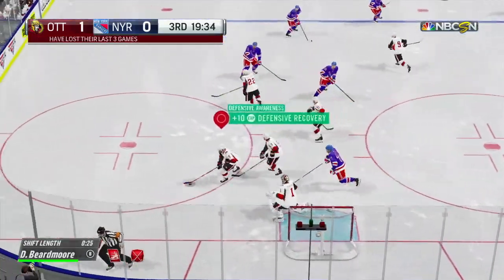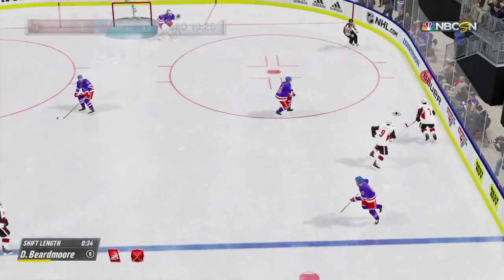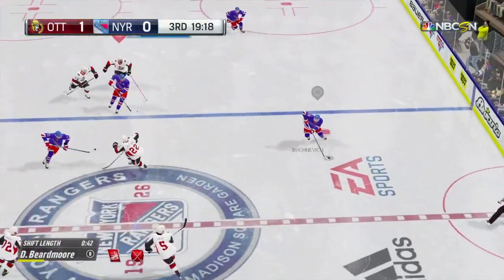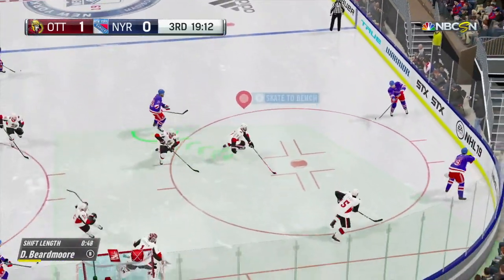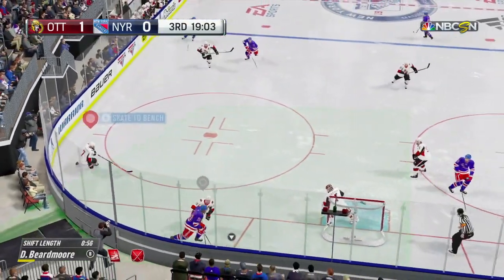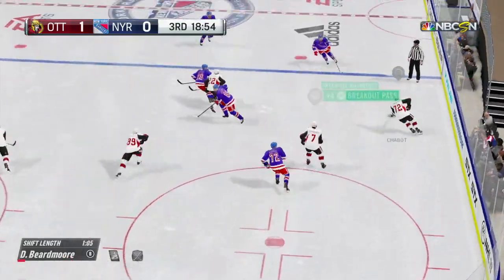Puck dropped, face-off won, and the winger stepped right in. Gains that offensive line. Goes back deep for him. Puck picked up here. The Rangers are controlling in their own end. Pass off the boards. Moves it to the corner. Puck loose — strong defensive play by Kreider. Carries it to the corner. Loose puck not stick-handled well there. The Senators setting things up in their own end.